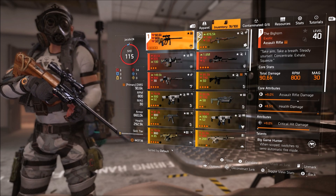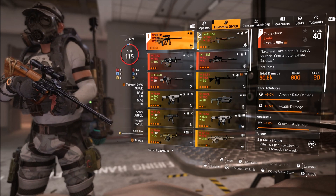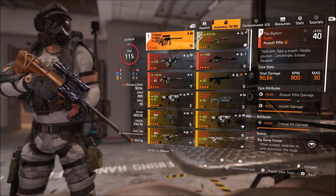Total weapon damage on this is 90.6k, 800 RPM with 30 rounds in the magazine. I have assault rifle damage, health damage, and crit hit damage on here.